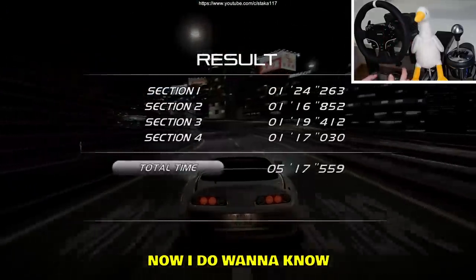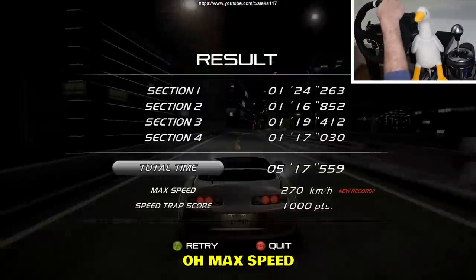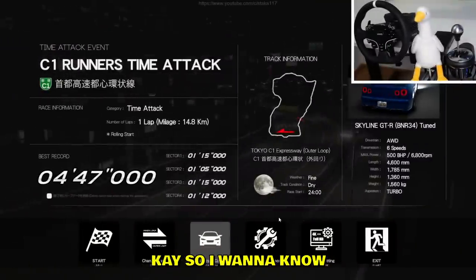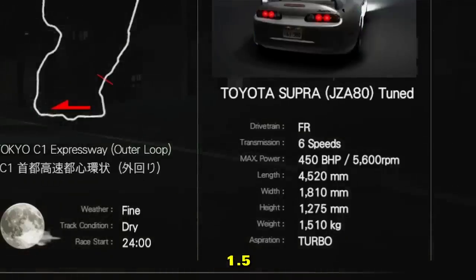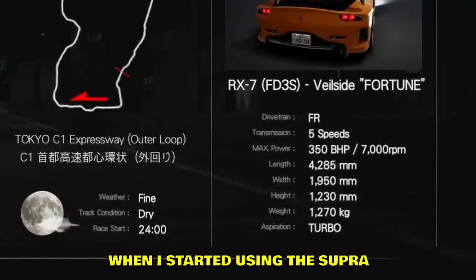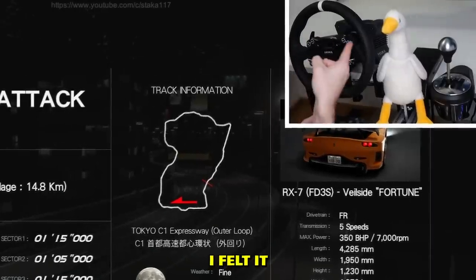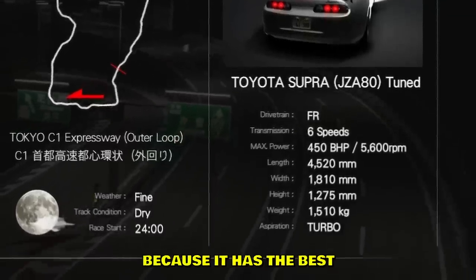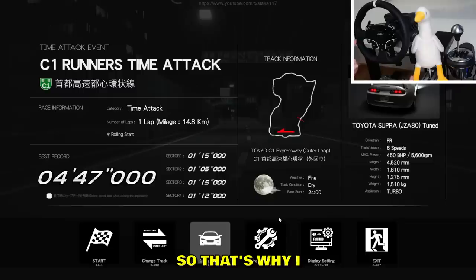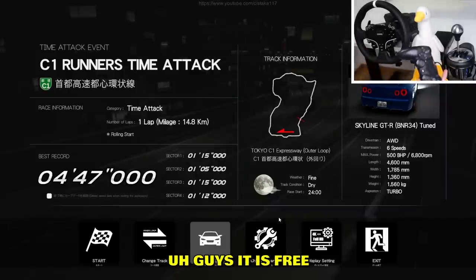We finished the run with the Supra — and that's a new record! Supra is the fastest car confirmed, new max speed record. I checked the weight: 1.5 — I felt it was heavier than the RX7 but I think the Supra is actually the fastest car because it has the best power-to-weight ratio. That's why I got the best time and top speed with it.